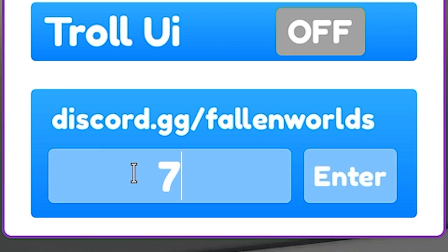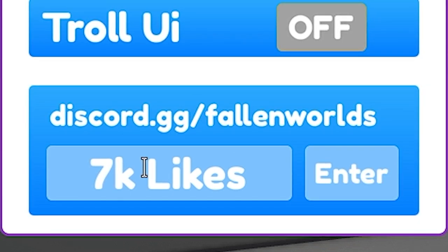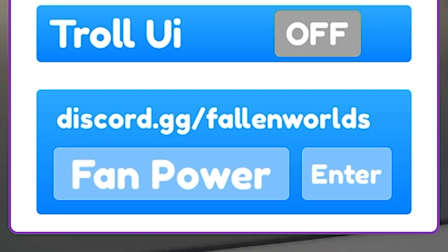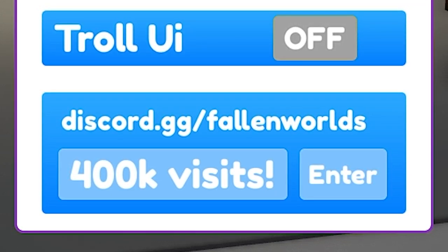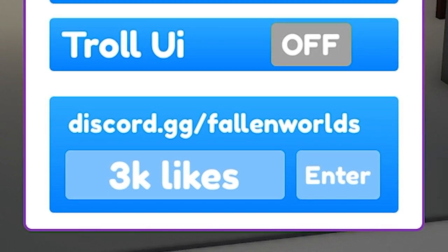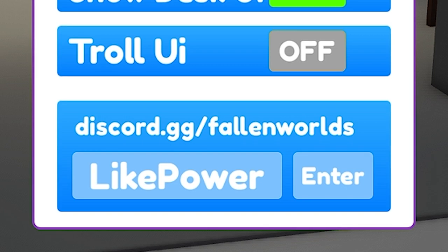Several more codes give you 1.5k cash or some rewards for free. We also have '400k visits', '3k likes', and a code named 'Like Power' — all giving various rewards. After that we have '1st Milestone' — you write it just like that to redeem it.